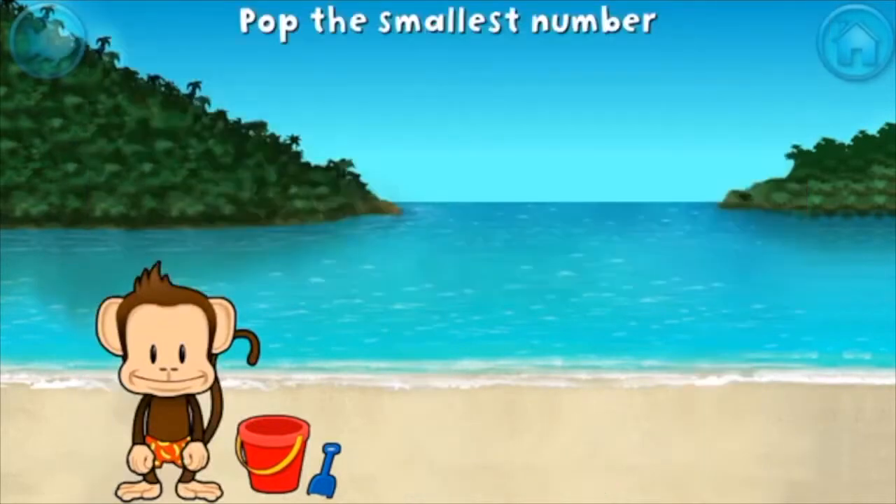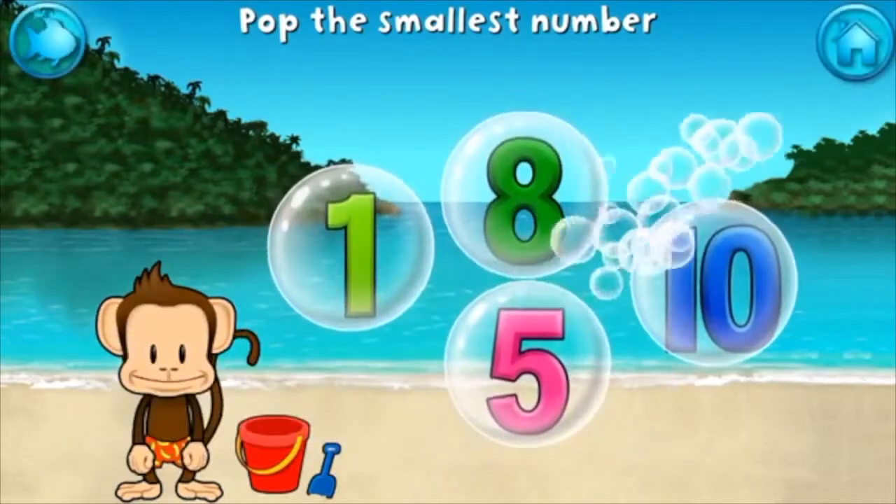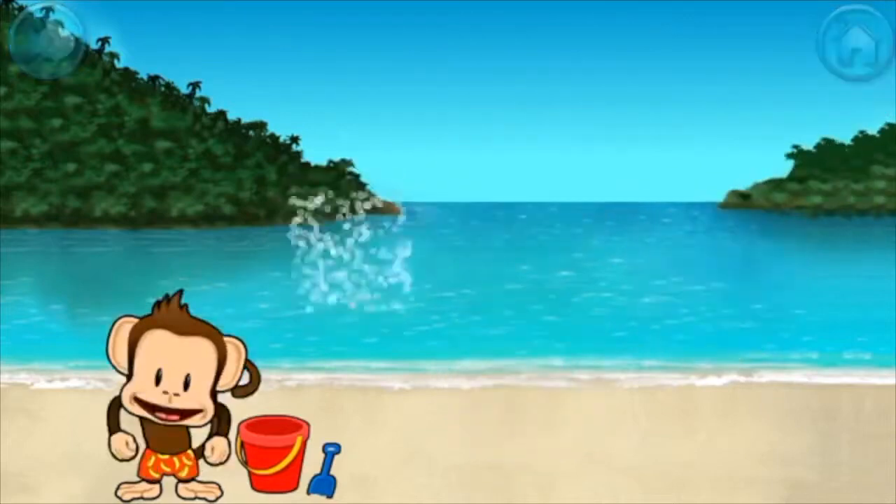Pop the bubble with the smallest number. One, two, five, six, seven, ten, ten, eight, ten, ten, ten, ten. One, two, three, four, five. See the creatures!